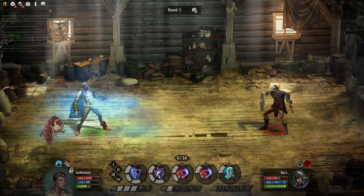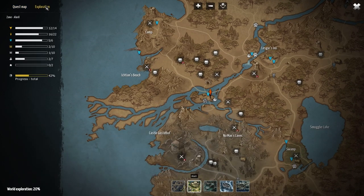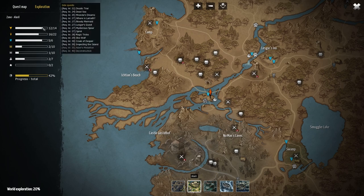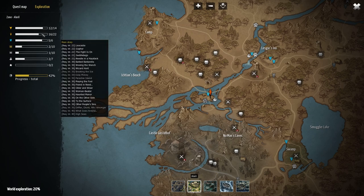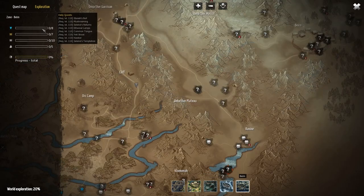One tip I don't know how I missed: when you open the map you can go to the exploration section and see exactly how many side questlines, main story questlines, champions, bosses, etc. are in each zone. This is extremely useful for keeping track of what you haven't done yet and giving you an idea of what you can do. Highly recommend checking this regularly — and thank you to everyone who pointed this out during our last livestream.